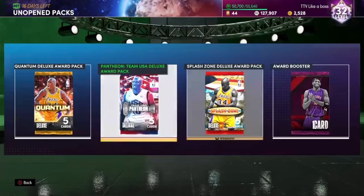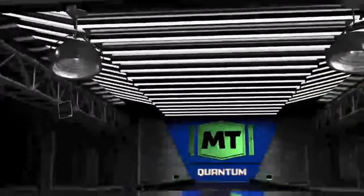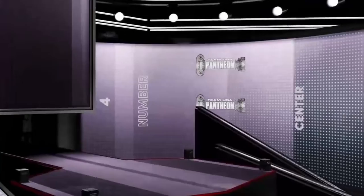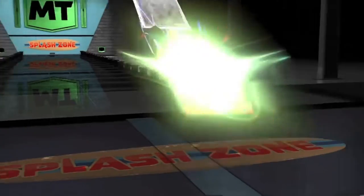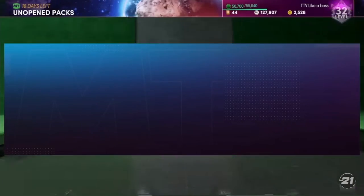Down to three packs plus Vince Carter. Quantum Deluxe pack — I see Shaq on the cover — we get a Ruby Mitchell Robinson. Team USA Deluxe pack: we do get a Galaxy Opal — pretty sure you're guaranteed one in these. 98 overall, number four center — that's Tyson Chandler. Not what you want to see. Final legitimate pack, Splash Zone Deluxe: we get a Pink Diamond Marvin Bagley — not good at all.